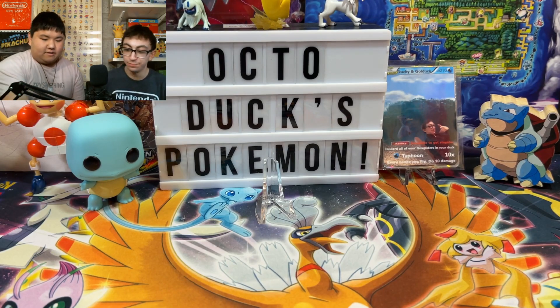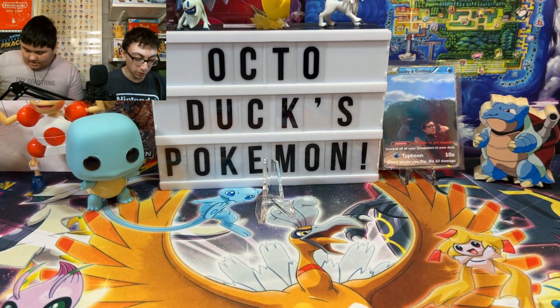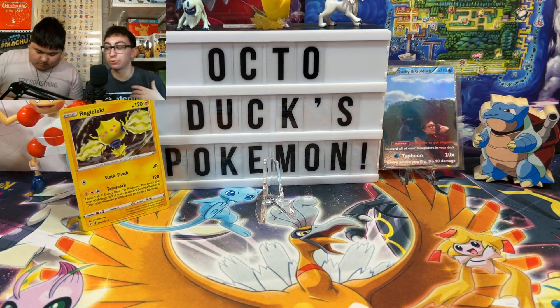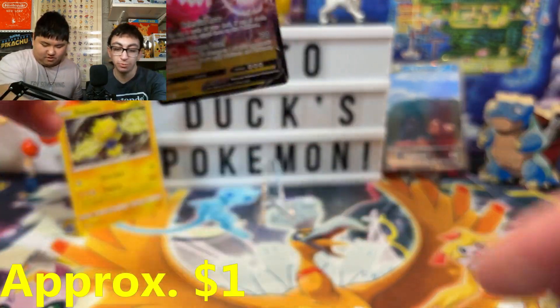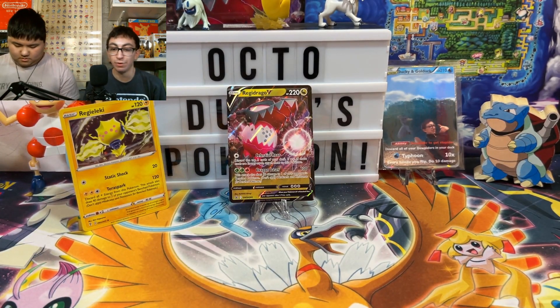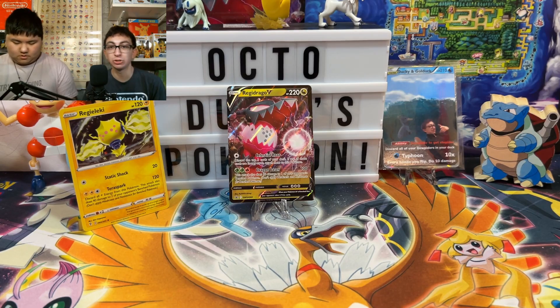Oh interesting — I didn't realize there's a Reggie Lucky promo card! Nice little Reggie Lucky promo. You don't have a holo swirl? That's unfortunate — holo swirls don't add any value but they're just really fun to look at. And then there is the Reggie Drago V — nice! We're gonna put that as the star of the show. I usually prefer Reggie Lucky over Reggie Drago, but when it comes to these V cards, Reggie Drago V is a lot cooler.